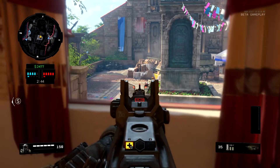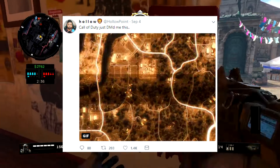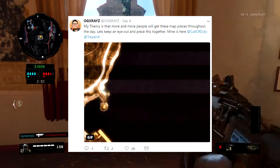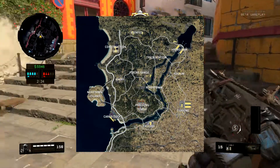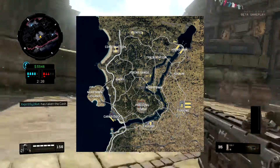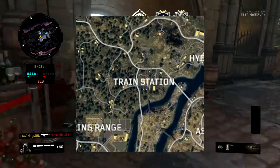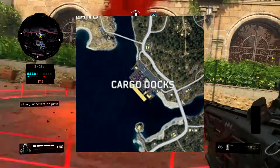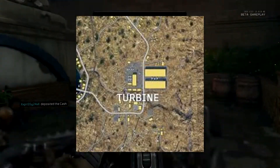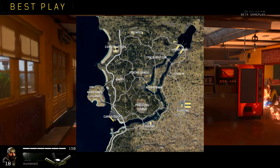We finally got the full Blackout map compiled. A bunch of YouTubers have been getting segments of the map and they finally got every single piece to form the final product — the Blackout battle royale map. The named locations include: Estates, Construction Site, Hydro Dam, Train Station, Asylum, Firing Range, Array, River Town, Fracking Tower, Cargo Docks, Nuketown Island, Factory, and Turbine — about 13 named locations for now, with likely more to come.